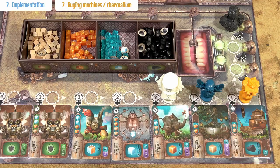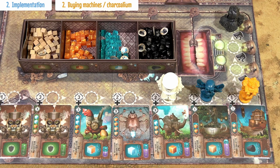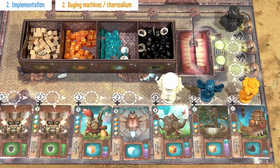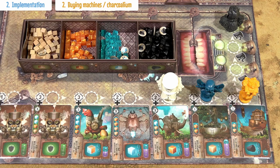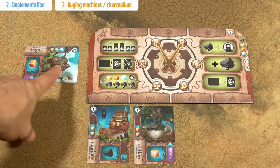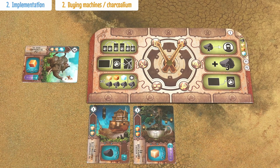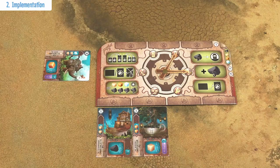In the second step, players buy the machines or extract charcoalium. You need to pay for the machines — the price on the card plus the price depicted on the spot on the track. In this example, it's 4 charcoalium that players pay to the bank. You have to be able to pay this price, otherwise the penalties are quite cruel. When you buy a machine, place it horizontally next to your game board, indicating it's broken and needs to be repaired. If you take the charcoalium, take this number depicted on the game board and put it behind your player screen.